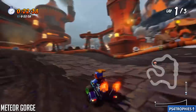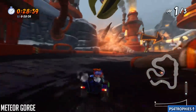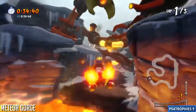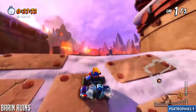Meteor Gorge is next. The shortcut here is not too difficult, though there is one a bit later that's more difficult. You'll see an arrow and a jump pad — just cut across that corner. It's the second-to-last corner of the lap.